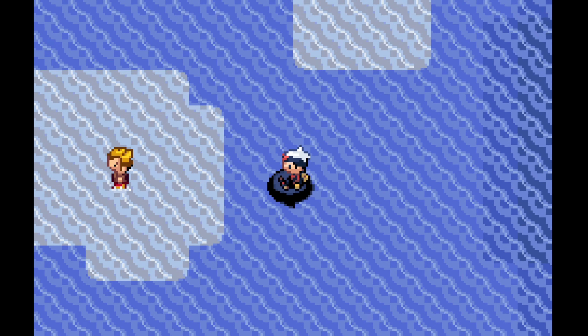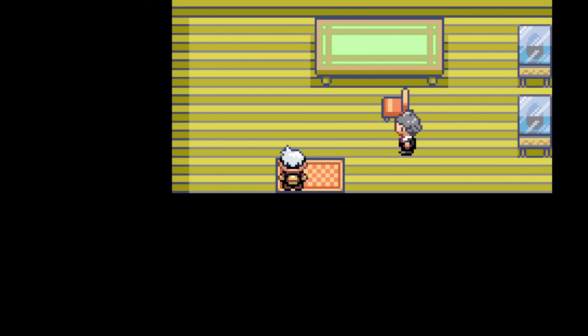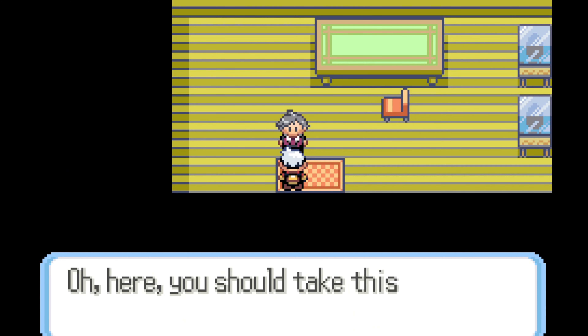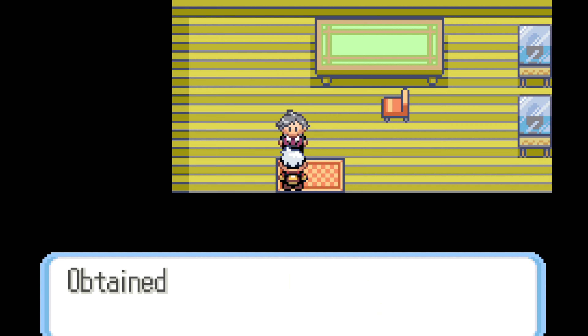I did find this random guy just standing in the middle of the ocean on my way down. I apparently missed a part up here. He says this is his place and it's a little embarrassing how empty it is. He gives us an HM — it contains Dive. I've already taught my Pokemon, so that way we can use the dive team and probably get closer to where we're supposed to be going.